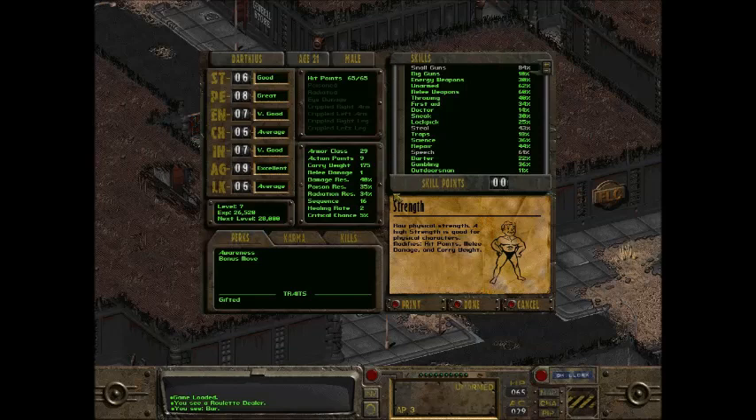I'd recommend having a higher gambling skill or a higher luck than that, because it'll make the process go by a lot faster. But some of you might be more stingy on the points, which is fine — all you really need is maybe 4 luck, 20 gambling.